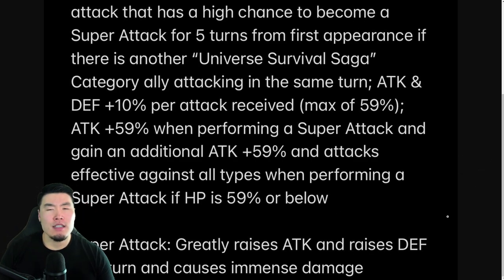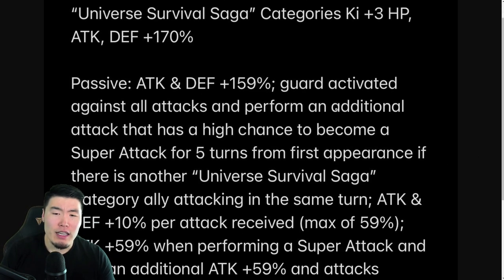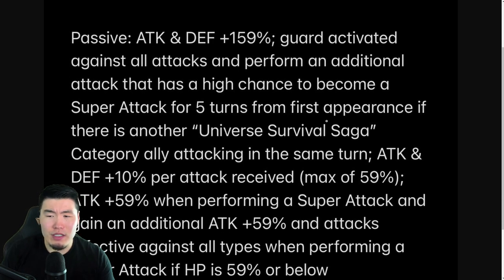This guy is okay, but he's not amazing, especially compared to the LR Spirit Bomb Absorb Goku — he very much pales in comparison. I don't think he's a bad EZA. I think they made some nice changes, especially the guard and the additional attack and all that stuff. But I don't love the fact that it's only for 5 turns — I actually hate that it's only for 5 turns because a lot of times you need that guard for harder events, for longer events. After 5 turns he loses the guard and he loses the additional attack, which kind of sucks. It's good while it's there, but it kind of sucks that it disappears so quickly.